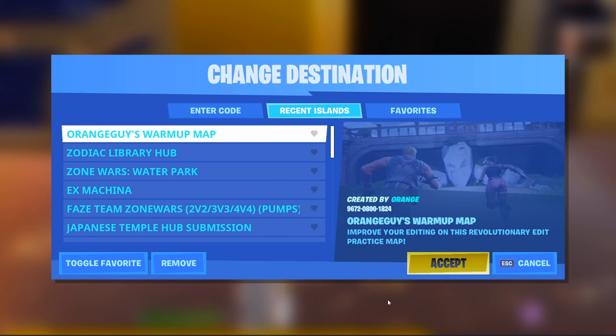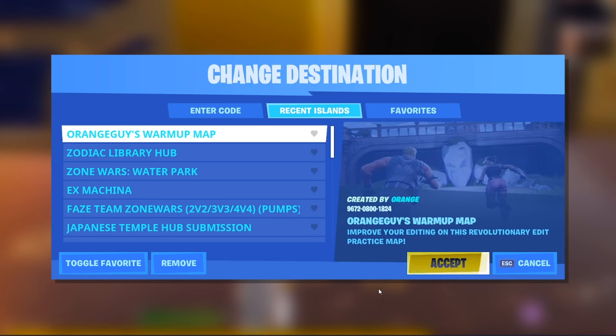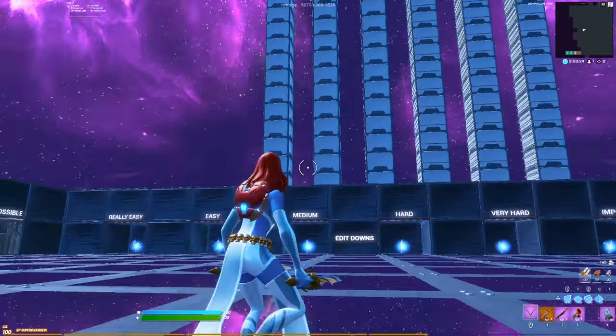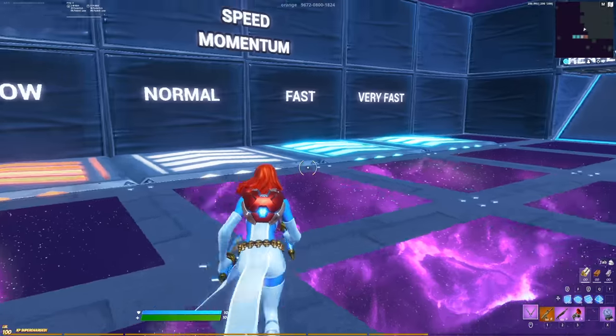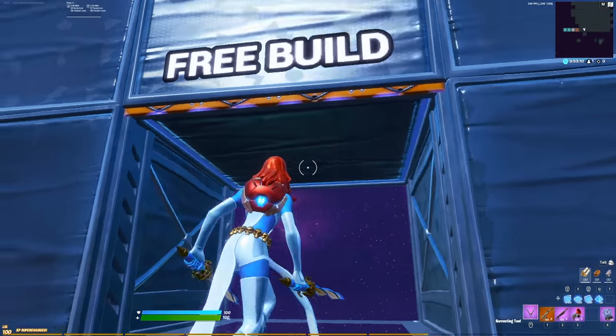Here we are — Orange Guy's warm-up map: 'Improve your editing on this revolutionary edit practice map.' So we are now in the map and it looks like there are a lot of different courses we're going to have to test out. There are also speed pad options — if a course is too easy you can hit the fast speed, or if it's too hard you can slow it down. Let me warm up my free builds for a minute.